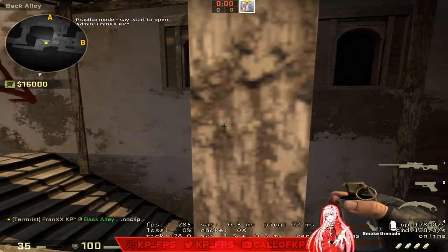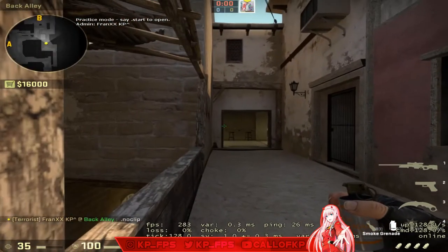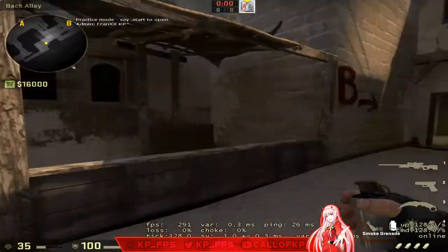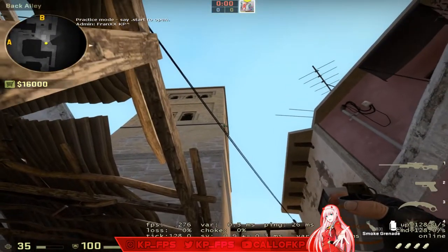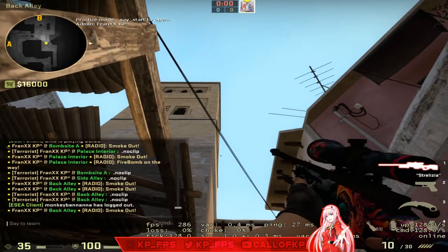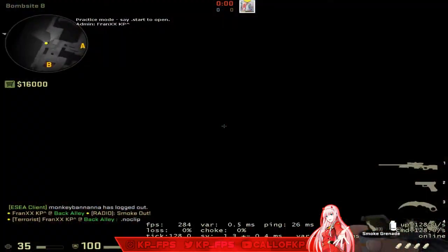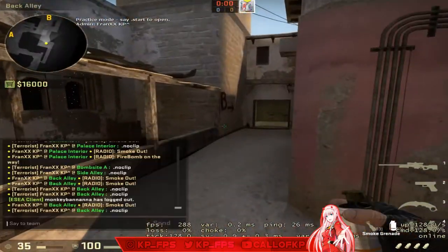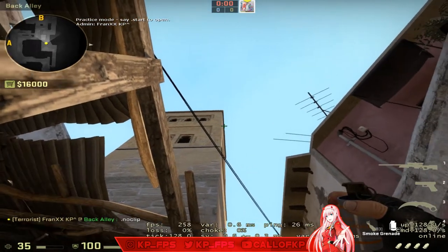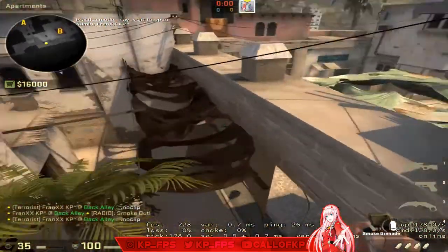This is the right side arches smoke — on the right if you're a terrorist looking forward. Come to the second beam — one, two, three — the middle one. Look up until you hit the line of this building, come out a little bit, and left-click throw. Come to the corner of the building and left-click throw. You want to stick close to — actually come out from the building — and left-click throw. That's it.